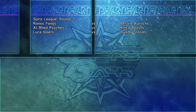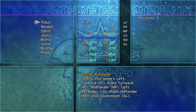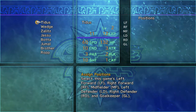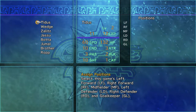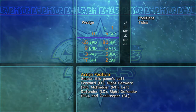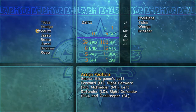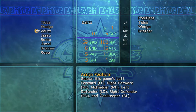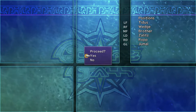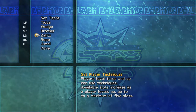Oh, the Ronzo Fangs - I can beat them. As long as you don't get the Albed Sykes in game one, you should be able to win. I know I'm jumping about 55 hours into the game, and that's fine. For my lineup: Titus and Wedge on offense, Brother as midfielder, Zalitz and Rob on defense, and Jamal is my goalie.